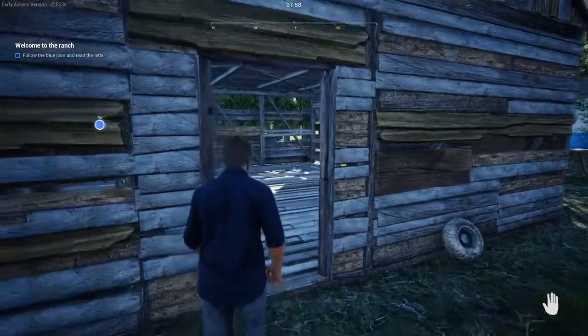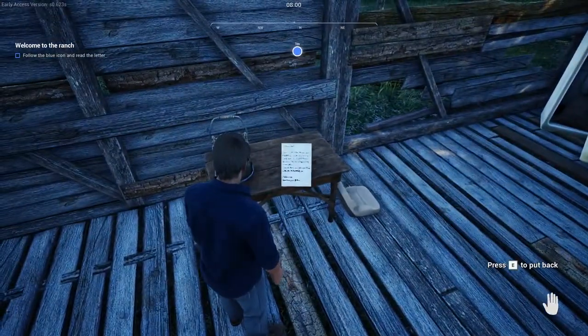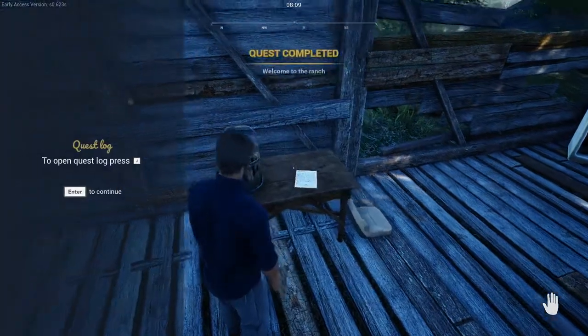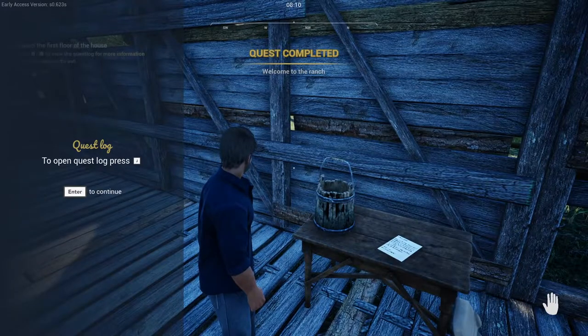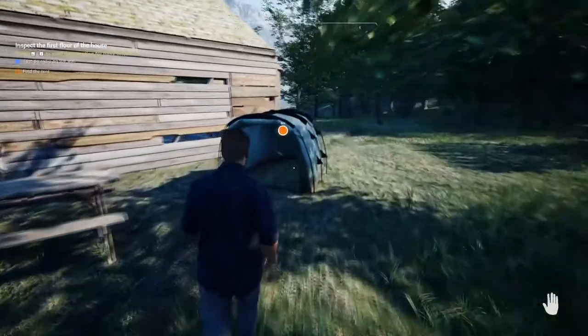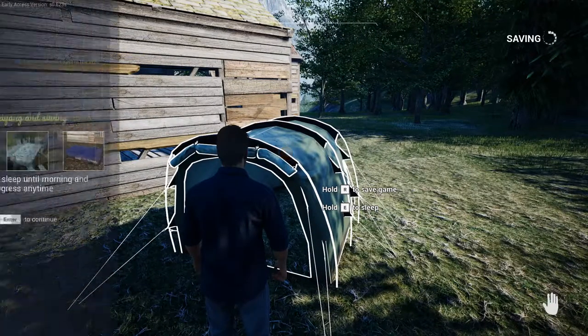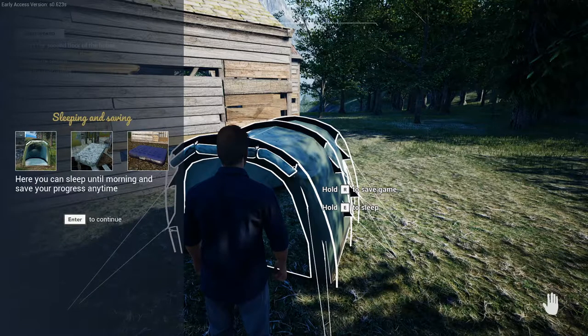It's pretty standard controls. We're gonna head up onto that first barn on our left. Inside there's gonna be a letter from our grandfather letting us know he's got some stuff for us in the farmhouse up the way. Before we get there, we gotta step right outside — there's a tent there where we can save for the first time, and later we'll be able to sleep and pass through the nighttime.